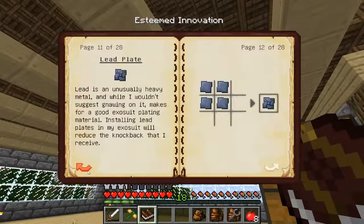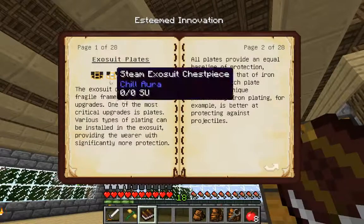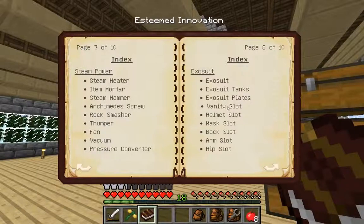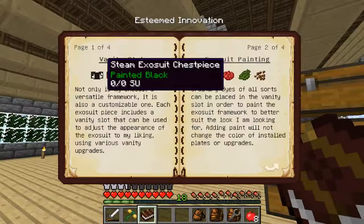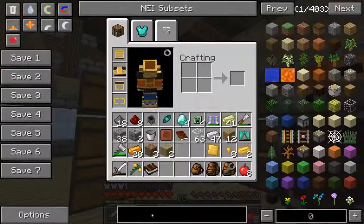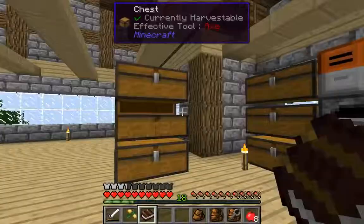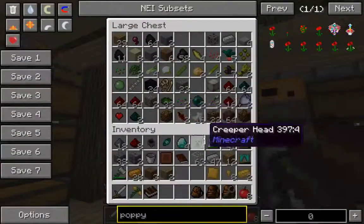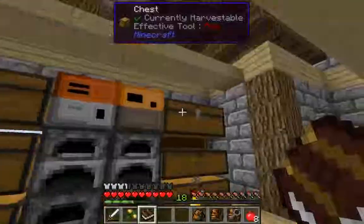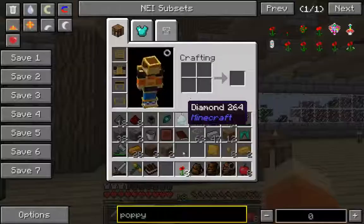I want to do the iron plate because skeletons are really annoying, so let's make an iron plate. In the vanity slot we can dye it — I might do a red one. Do we have any poppies? They're called poppies in Minecraft. Probably got some outside from where I burned all that grass. Here we go, got some poppies.